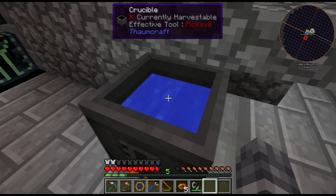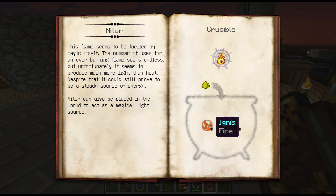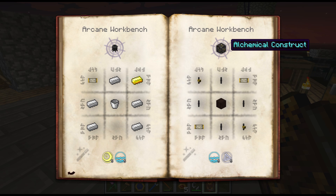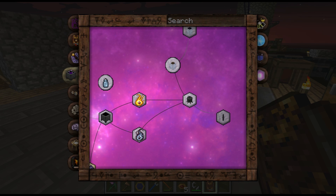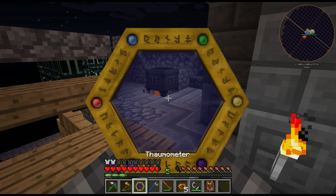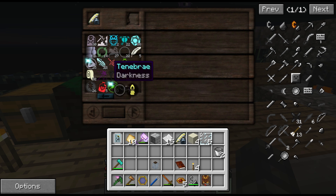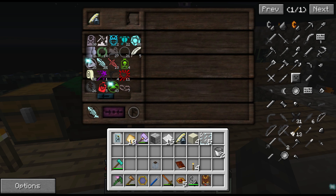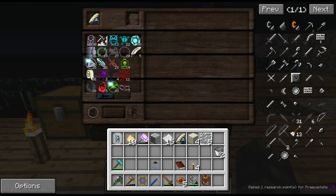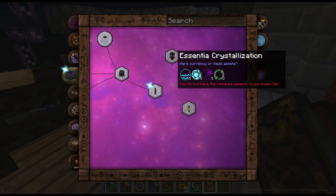Bucket of water, bucket of boiling water. Okay, what should we start with in our alchemical journey? We have mana steel - nice! That gets us terra steel. We're officially out of some aspects again. That's portentia and...